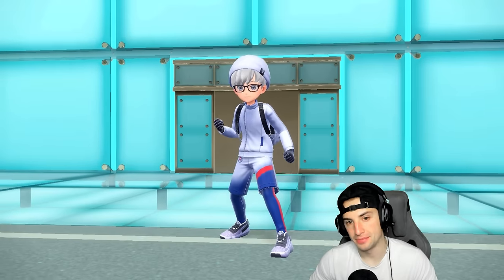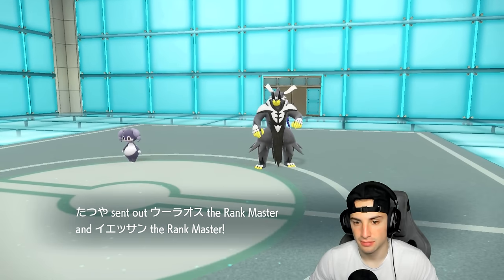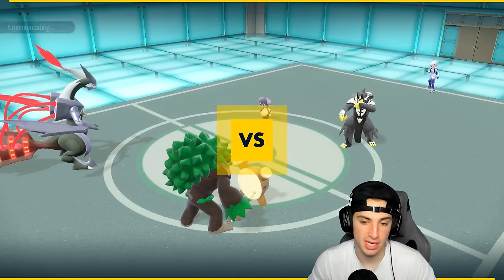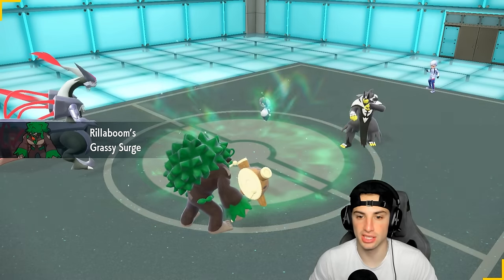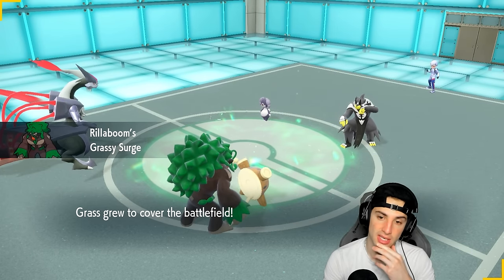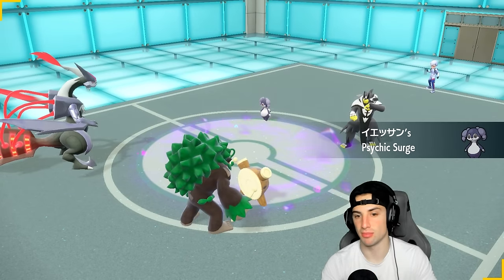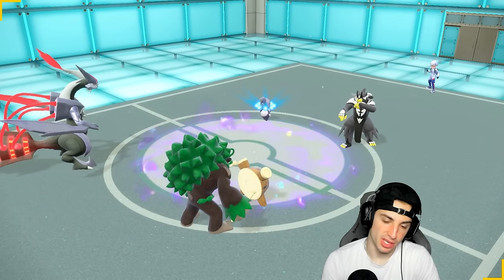Let's see what they end up leading — it's going to be Urshifu and Indeedee. Okay, so Urshifu and Indeedee come out. I don't mind this. I've got Rillaboom on the field — we can't Fake Out. My terrain is going to pop out first, not Indeedee's. I might just hit that Tera button with Kyurem-White.